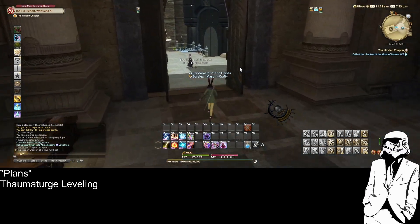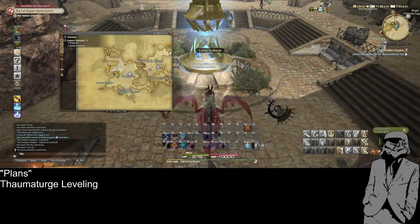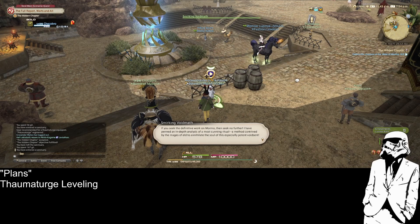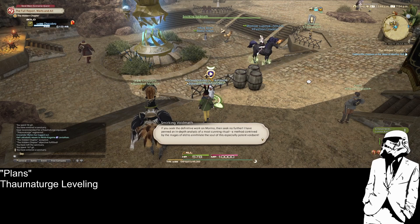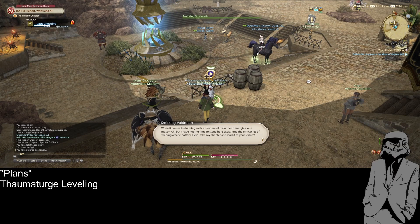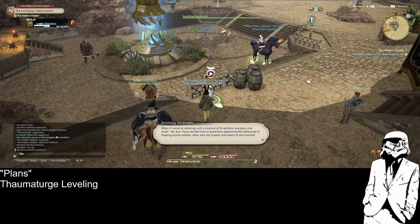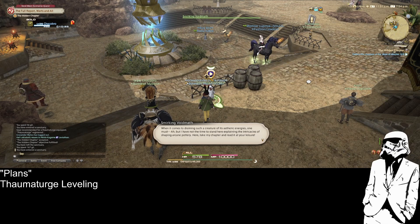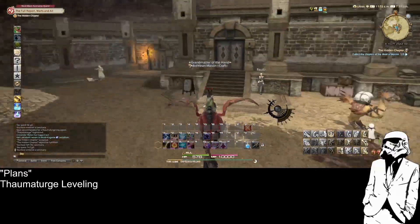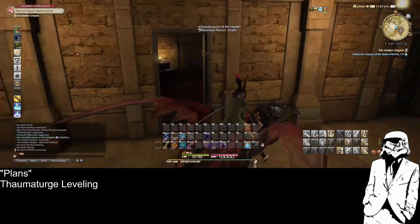The Dark Knight in me is saying just do it. Drybone is Eastern Thanalan. If you seek the definitive work of Mormo, then seek no further. I have penned an in-depth analysis of the most cunning ritual — a method contrived by the mages of Eld to annihilate the soul of this especially potent void scent. When it comes to draining such a creature of its etheric energies — but I have not the time to explain the intricacies of shaping arcane pottery. Here, take my chapter and read it at your leisure. He seemed quite willing to give me his information — I was expecting him to try and extort me for at least a little bit of my life savings. Don't you expect that from Lalafellin merchants?